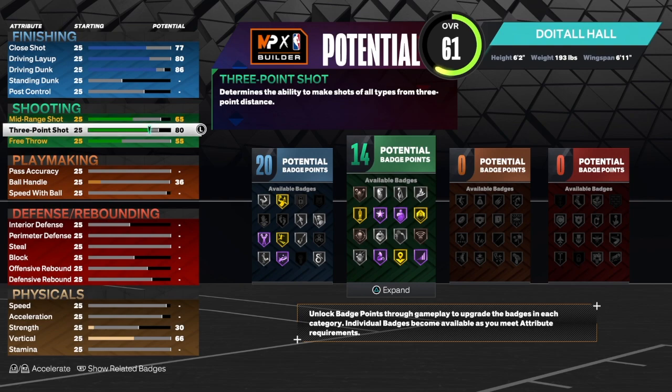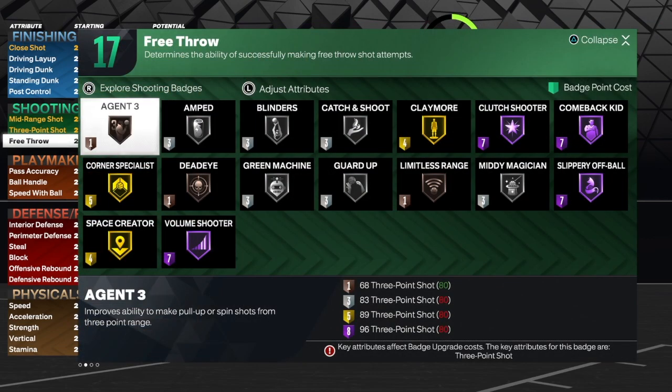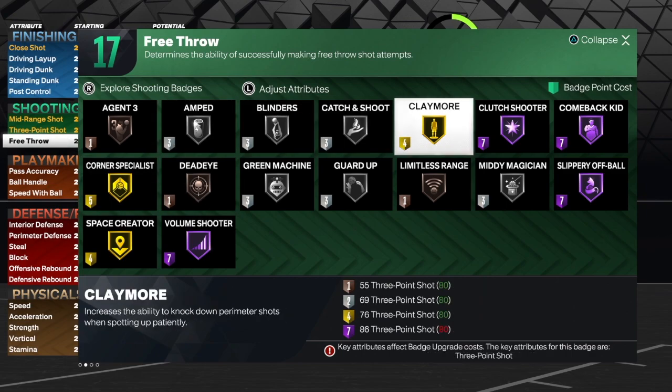For the green bean make-it-girls green badge, we're going to take the three-point shot all the way up to an 80 — you can take it higher if you want. For the mid-range shot we're going to get that up to a 72, which I think is pretty good. Free throw around 60 is fine — it's not hard to shoot on this game. I come from next gen where I'm shooting well with low three-point ratings, and current gen is the same. For badges I would use corner specialist, amp, catch and shoot, and claymore.